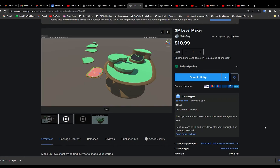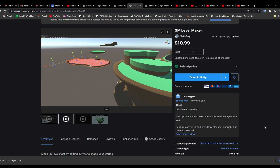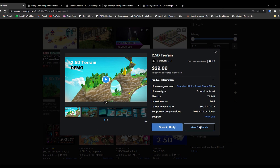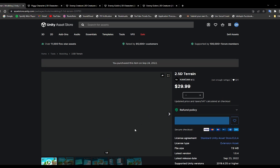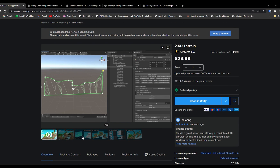Now I got the basics, but I need to make levels. I needed a way to easily construct platformer levels — I'm not a designer. I found two really amazing tools that allow me to generate levels from splines. The first one is called GM Level Maker, which is exactly what I was looking for. But then I found 2.5D Terrain, which is a step up from even that. I can now make levels that fit just about any design I can imagine without any modeling at all.